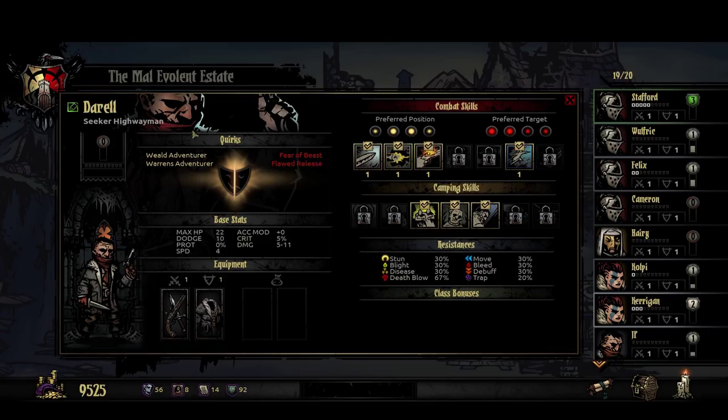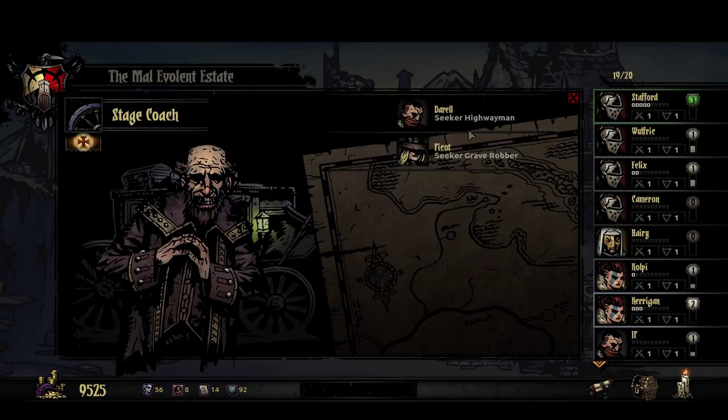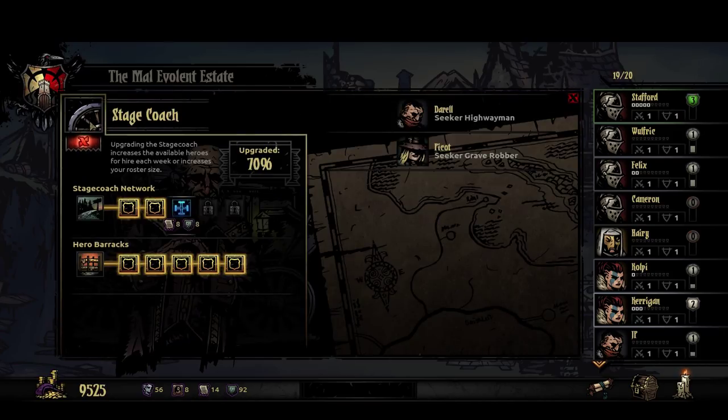I don't know that I want to pick that up, but he does have these two adventurer perks, so I'll think about it a little bit while I'm doing some of the things. Now, stagecoach — we could increase the number of available heroes that come by, but I think we're fine actually. I could put these deeds to better use somewhere else. Let's take a look at the guild.